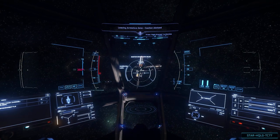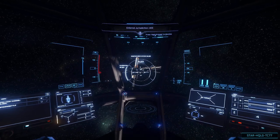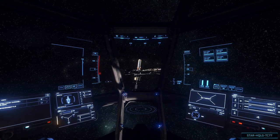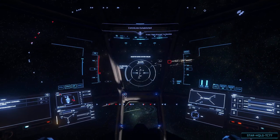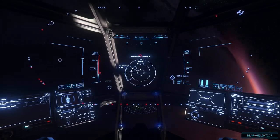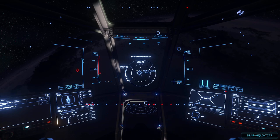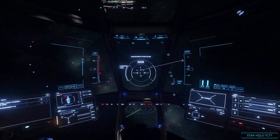And that, dear viewers, is the basis of our first quantum jump. The quantum engine stays on after a jump in case there's a multipoint jump plotted. Since we've completed the plotted jump, you'll see many markers pop up on the HUD showing all the local jump points. Placing the crosshair over one will have it start calibrating for a manual jump instead of using the map. Since we're done quantum jumping, we tap B to turn the engine off.